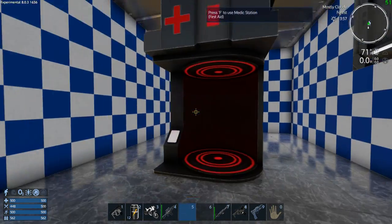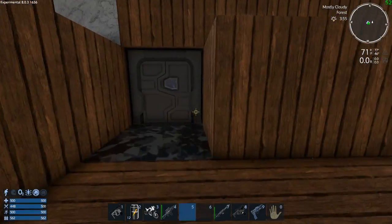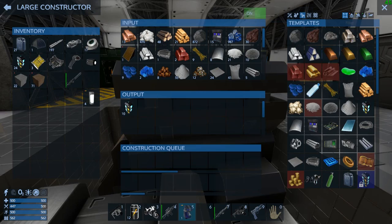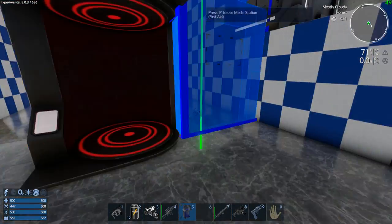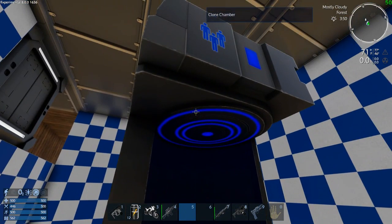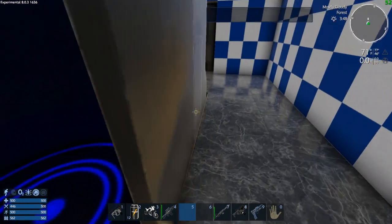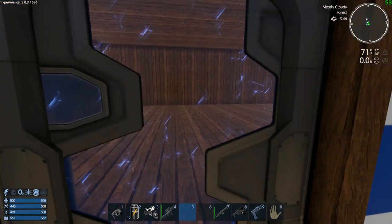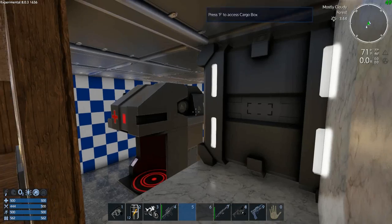I'm going to stick that there and we should be able to stick the clone chamber on the back. It's already done — that was quick. Yeah, so we can stick that there. So now I think if we die we can spawn right there, right back in our base. Pretty cool — I'm liking it, I'm liking it.